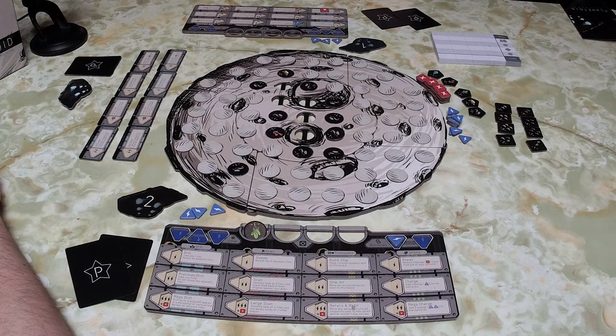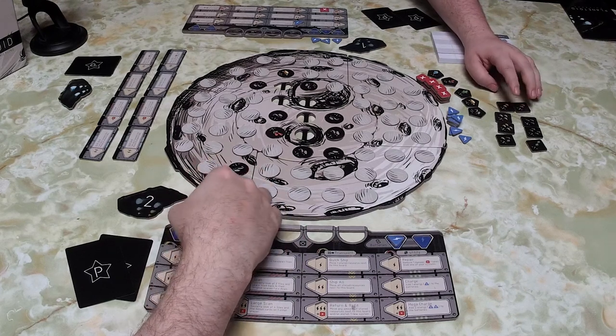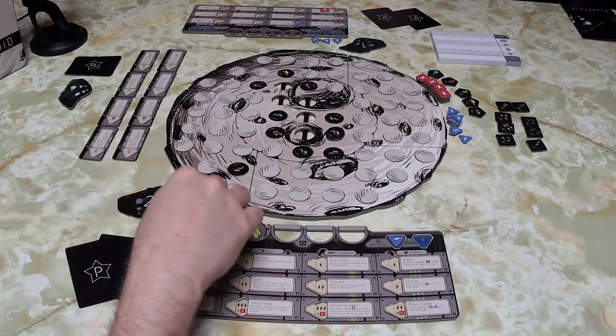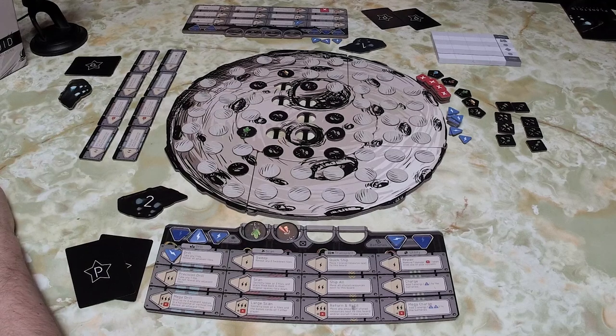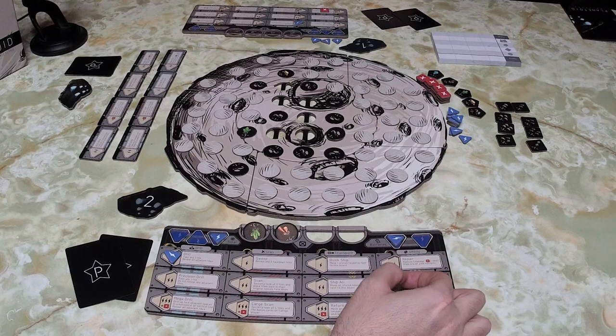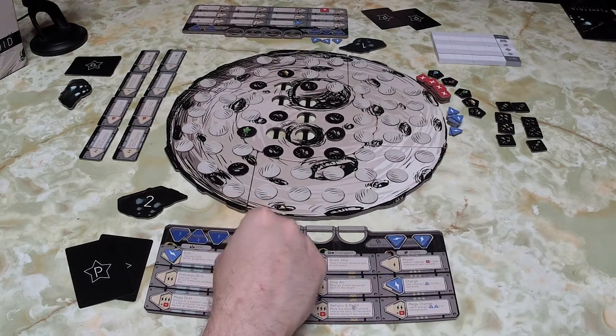Something that didn't come up in the previous game: you can complete more than one delivery at once, but they can't count double. Grant takes a red tile and flips the adjacent ones. Since he can't drill anymore and you can only use each action once per round, he adds an energy to his battery to save up, then uses sweep to reveal more face-down tiles.